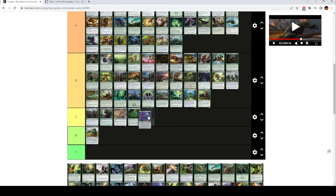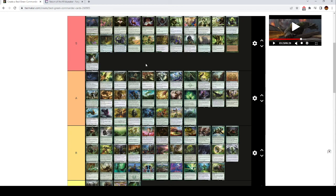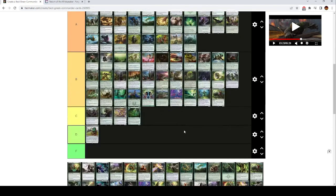Skyshroud Claim is alright — another Explosive Vegetation effect. Krosan Grip is high A tier, almost S tier. Three mana is a lot for a Naturalize effect, but it's a Naturalize effect with split second, which means players can't activate abilities except mana abilities or cast spells while it's on the stack. This basically means that as soon as you cast this, whatever you're targeting just dies — counter spells be damned, any protection spells be damned. It's just going to work.